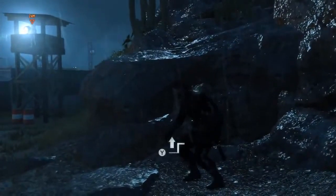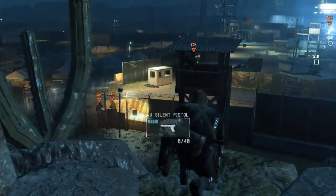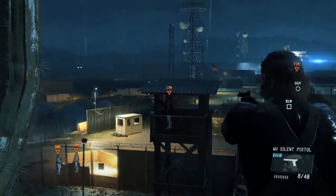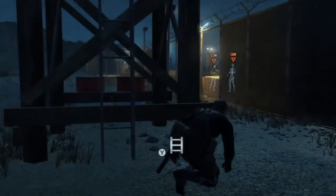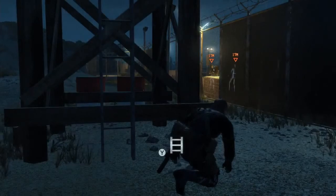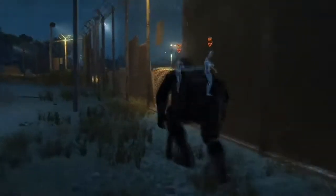Let's get out of here before the spotlight sweeps back around, and we'll take the high road to stay out of sight. We've managed to navigate around the watchtower, so let's tranquilize this guy. We can hear some guards talking — within the base you'll often hear soldiers talking, and you can eavesdrop on their conversations to gather important hints.